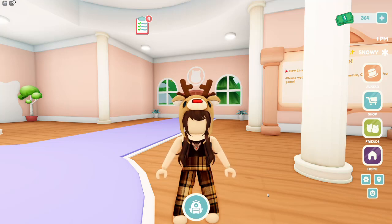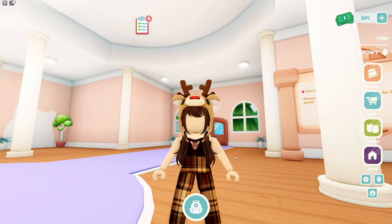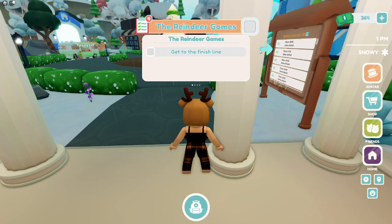Today we are here in Squishmallows on Roblox because I'm going to be showing you guys all of the ornament locations along with how to deliver presents. So let's just get started and go find these ornaments. There are 16 of them and they are all in 16 different places.